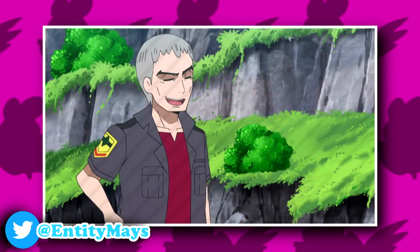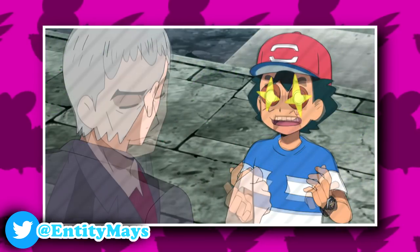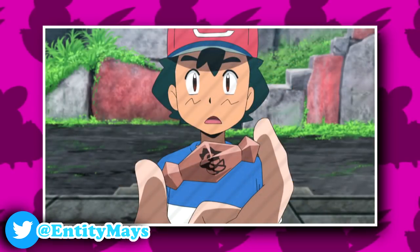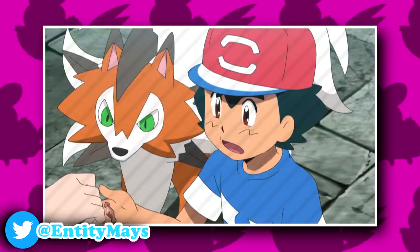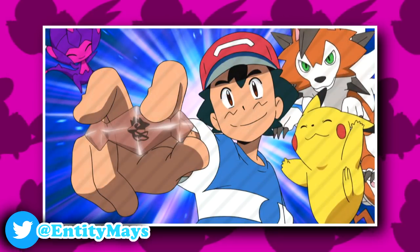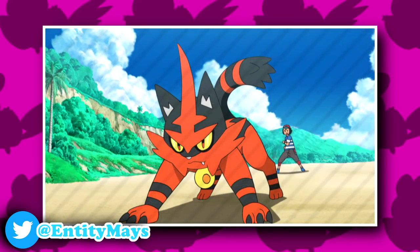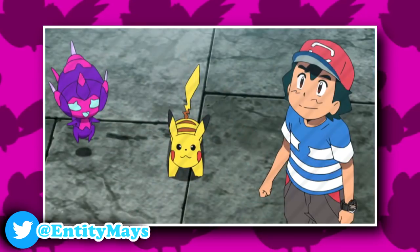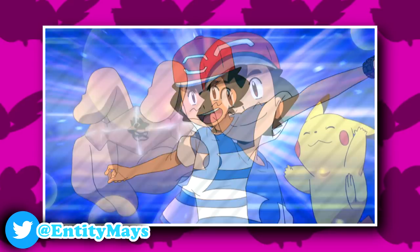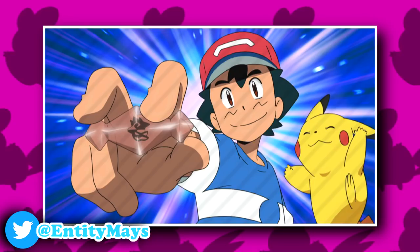Nanu, fully surprised by this victory, then starts to recognize Ash as a good trainer and gives him the Lycanium Z instead of the Darkinium Z — which was actually a really nice twist. GG to all those who predicted Ash would get this Z-crystal. I thought for sure he would get the Darkinium Z so he could use it when Incineroar evolves, but I guess not. This actually once again confirms that with trials in the anime, anything is possible — any Z-crystal can be the prize.